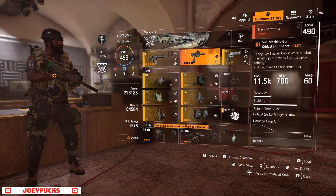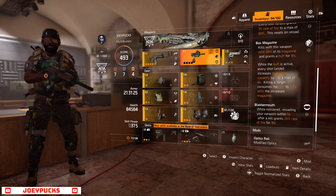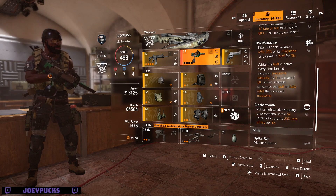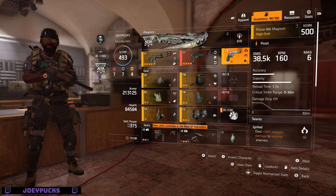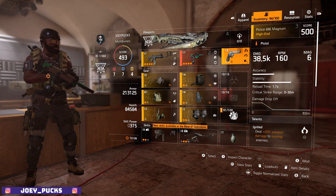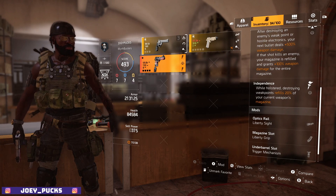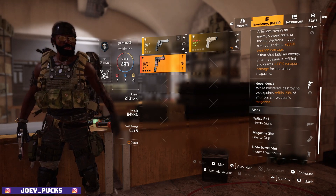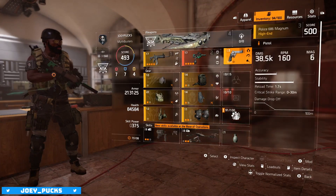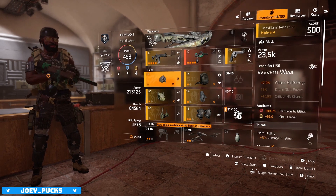I'm not actually using the Chatterbox other than for its holstered weapon talent, which is Blabbermouth. I also messed around with a UMP build using the Liberty as my sidearm for that Independence talent that gives you a current weapon magazine reload. So I was kind of tinkering with that, but right now Chatterbox is the better way to go based on the gear that I have.